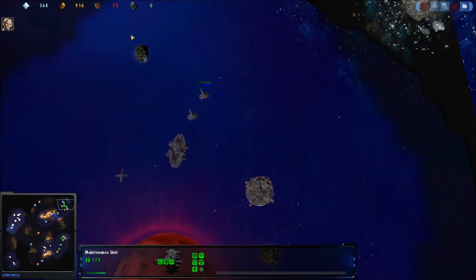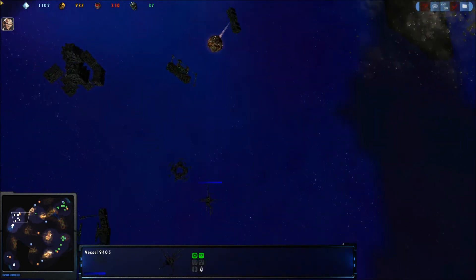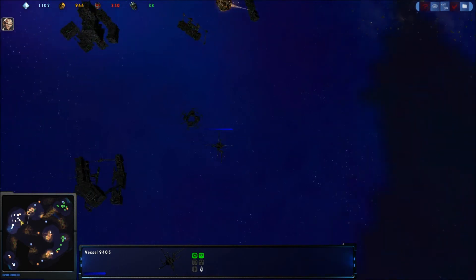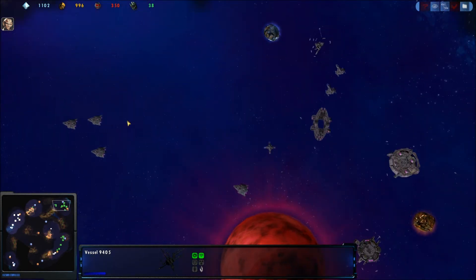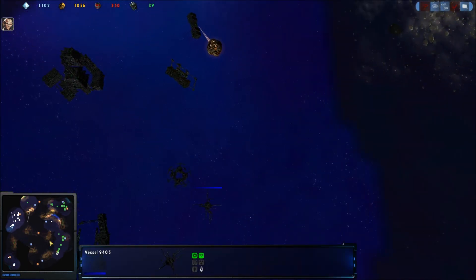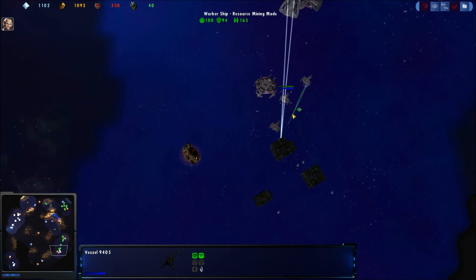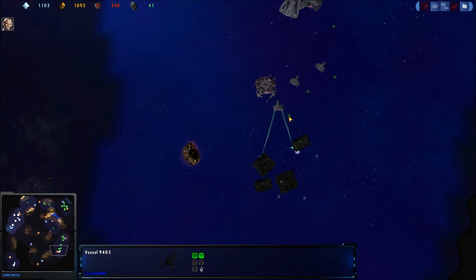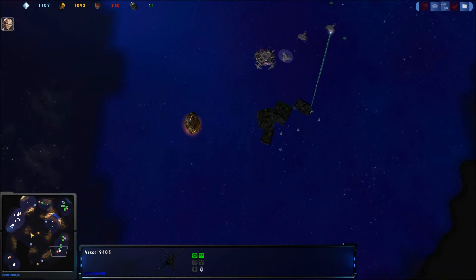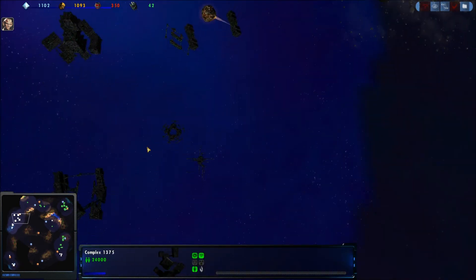He doesn't have enough resources to build another refinery, so they're just sitting there. He could have a miner take the resources, but this is a construction mode so he probably wants to build a mining station there first — and there he goes building it now. I think he's probably going to move into adapters because that's the best unit you can build at this point against B8s, but he may try to move into a sphere if he feels lucky. He has 40 collective connections, so it's probably going to be a sphere.